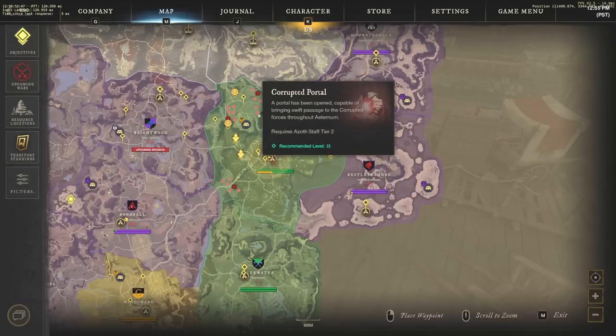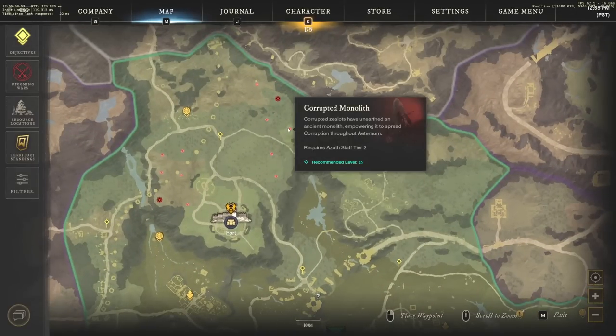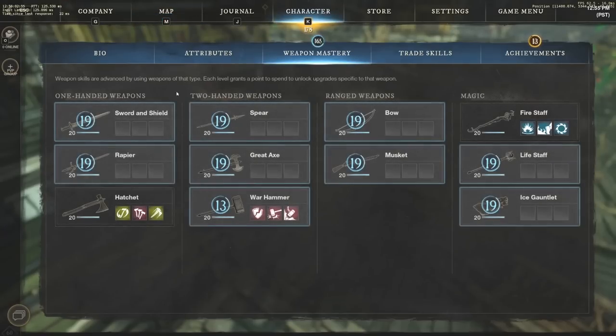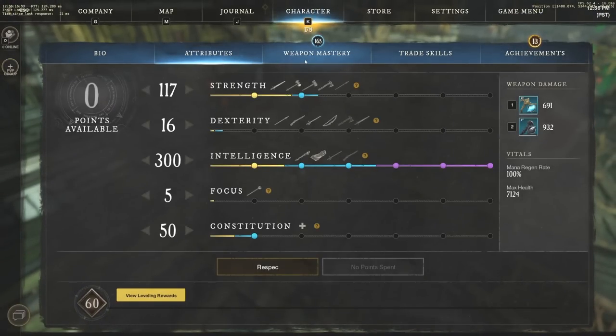Corrupted portals around the map give good character XP, though little to no weapon mastery XP. If you're focused on weapon mastery, stick to PvP on the way to quests instead of corrupted portals. But if you just want character XP and some decent loot, corrupted portals are a solid option.